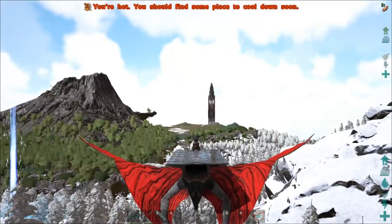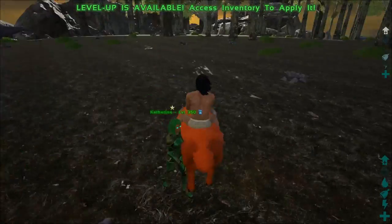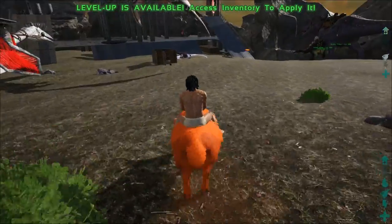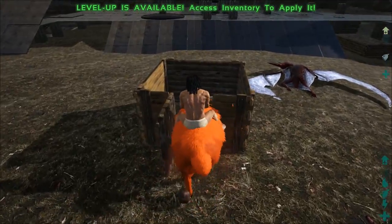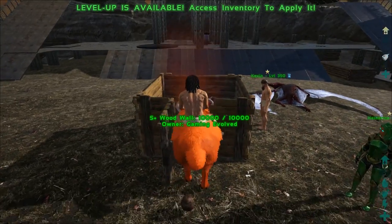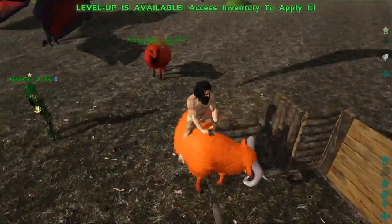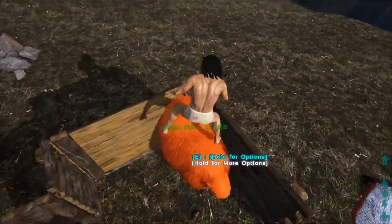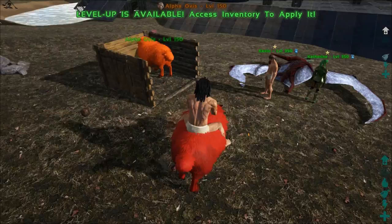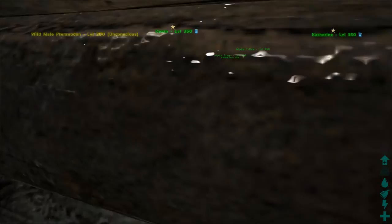Now we have two of them — a male and a female — and we should be able to do some breeding. Do you want to put them in a box so we don't just spam? Yeah, put them in a box. Can they fit through a regular door? No, they don't fit through doors. One's in — I made this pen for my terror birds. All right, that's it, we're set.